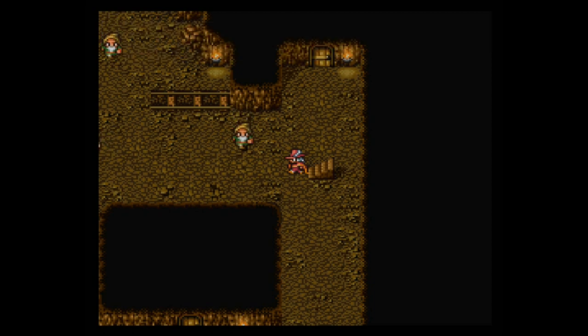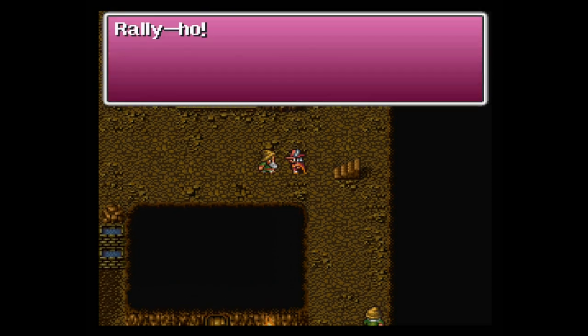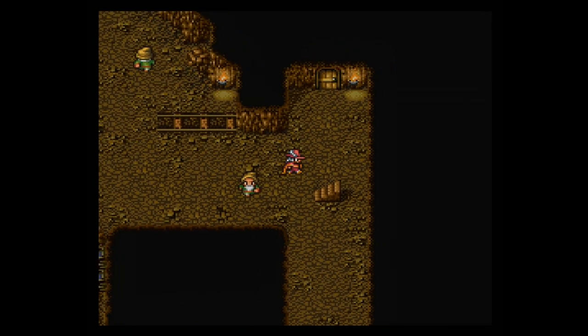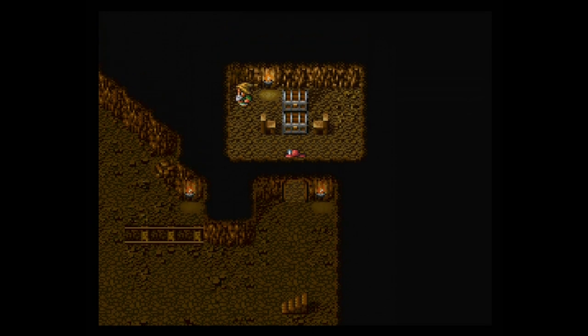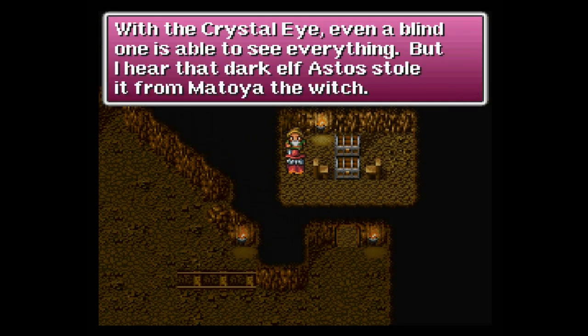Mount Dwergar! What on earth? Looks like there's a bunch of gnomes or dwarves. "Rally ho," says this one. What's over here? Ooh, looks like some treasure. "With the crystal eye, even a blind one is able to see everything. But I hear that dark elf Astos stole it from Matoya the Witch." Well, there's a bit of the clarification we were seeking.